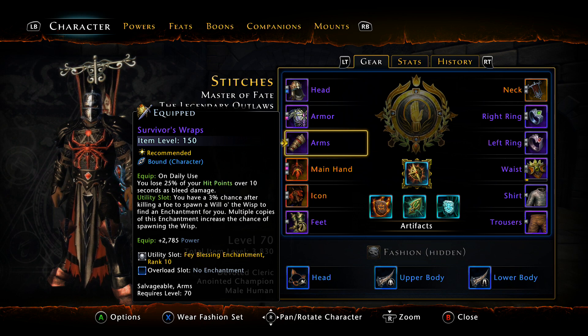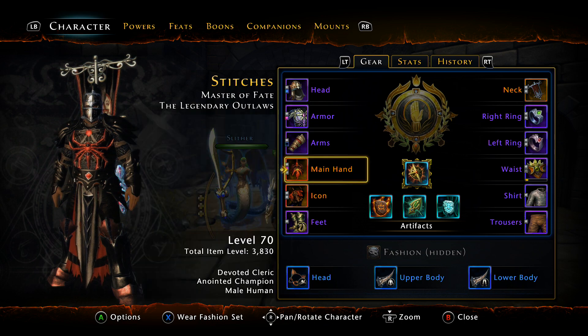For endgame content like Fangbreaker or MSVA, I would be very cautious using Survivor's Wraps. The power on them is unmatched — nothing else in the game has that much power — and as a DC you want to stack as much power as possible for power share. The bleed damage is a DOT so it can be cleansed, but it's not 100%. If you're running two DCs, you can rely on the other DC's AA to keep you alive while you still cast yours. If you're the only DC, that's personal preference.